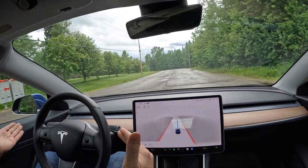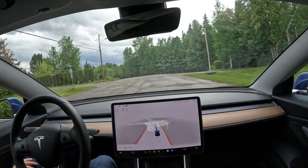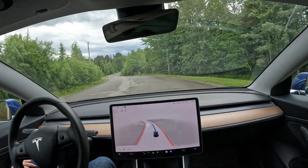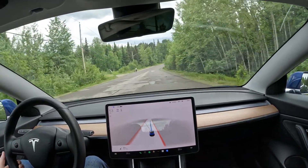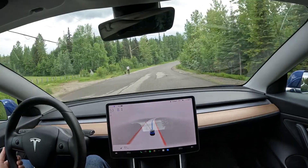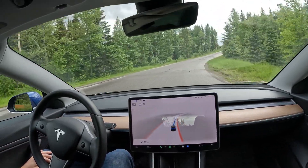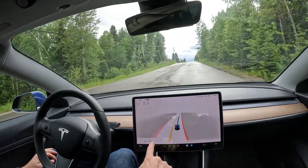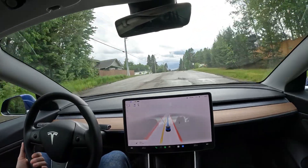There are no lines in the road here and it's handling pretty decently. There's a pedestrian with a dog so I'll get my foot close to the brake and hand on the wheel in case it does something crazy, but so far so good. It says apply pressure on the wheel — it wants you to keep your hand on the wheel.